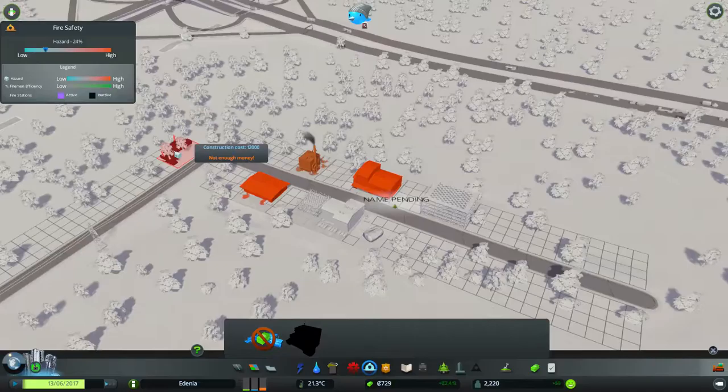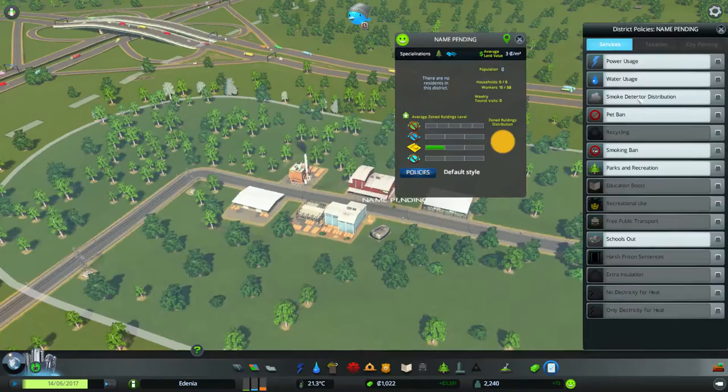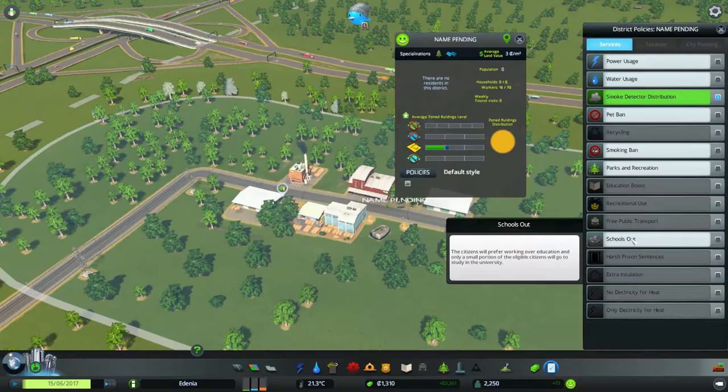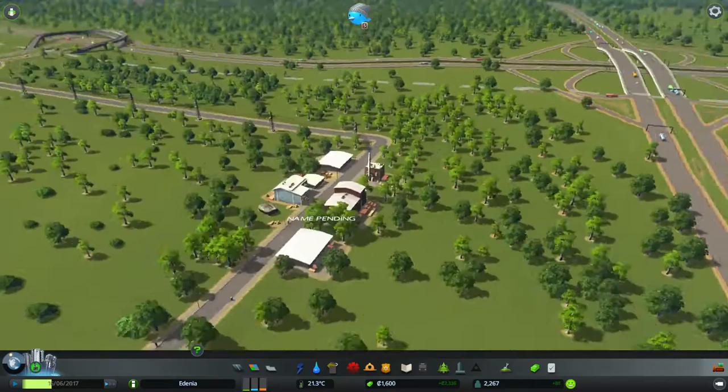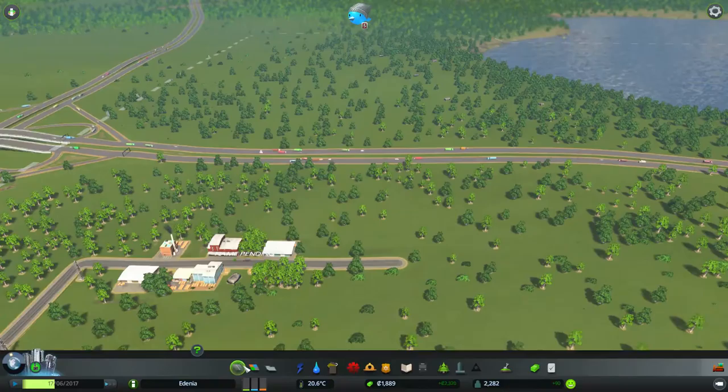These guys will definitely need their own fire station, because it's all the way out in the boonies. But we don't have 12,000 simoleons, so it'll have to wait. For the time being we'll give these guys a policy for smoke detectors. A smoking ban is just for health and happiness, apparently. So it's just going to be smoke detectors — that will cater for some of the industry.